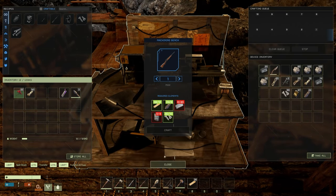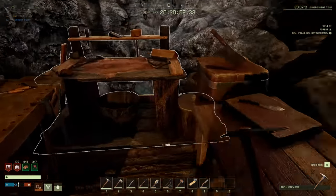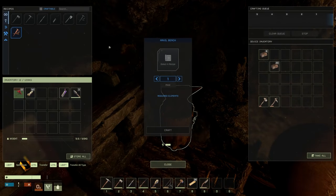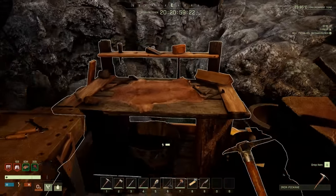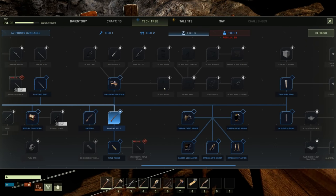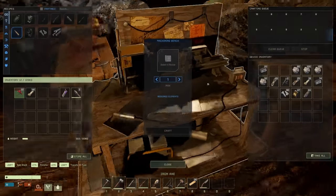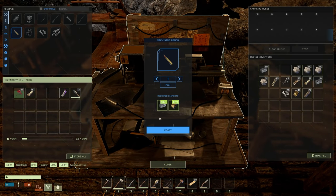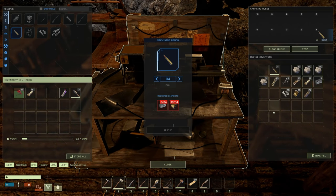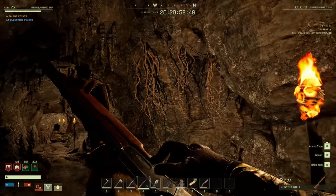Now we need the rounds. Wait — where are the rounds made? Not on the machining bench... the anvil? Wait — did I unlock them? Oh no, I didn't — rifle round, shotgun. I thought I unlocked this. Oh, I had to crash out of a crafting bench previously, so I had to re-unlock it. Rifle round — max craft! This is so exciting. 34 rifle rounds — we've got it!